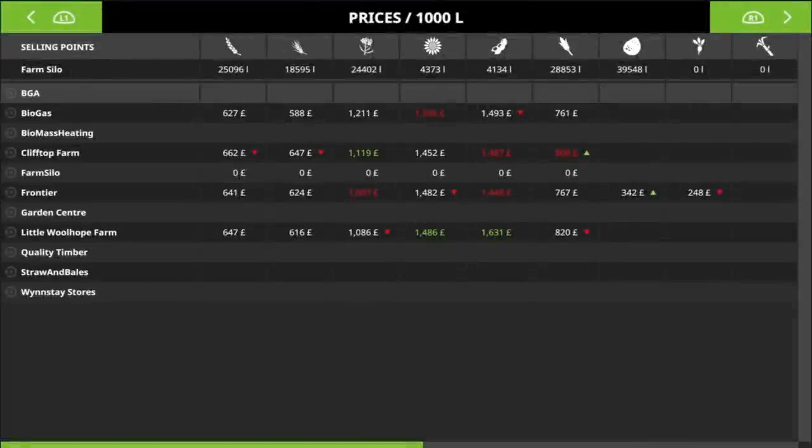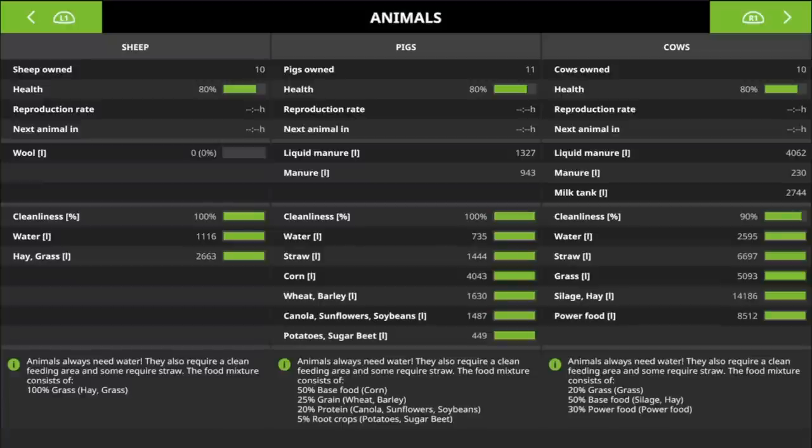If we scroll across to Animals, you'll now notice under the animals page it doesn't say Productivity anymore — it says Health. What the mod does is take an average over time to work out your productivity, based on cleanliness, whether they've got water, hay, grass, and all the feed they need. It won't be an instantaneous change — it will take time because it's over the course of a season. All my feed should be at 100%, but they're only at 80% because it gradually works out over time whether I'm keeping them in a healthy state.